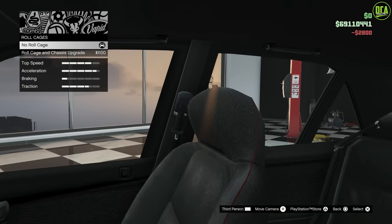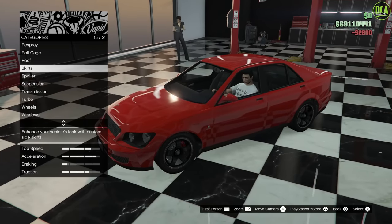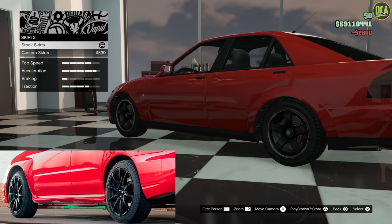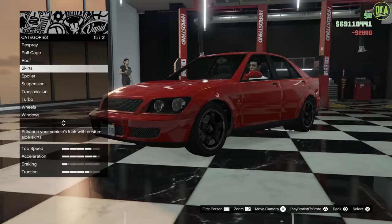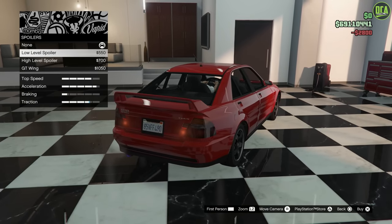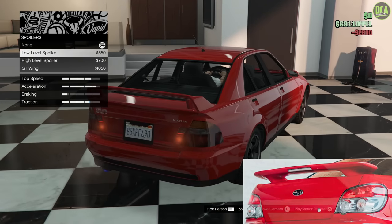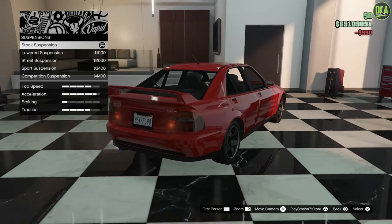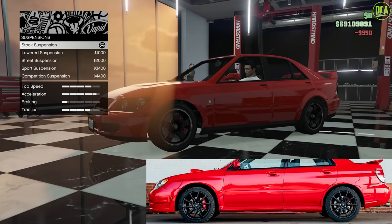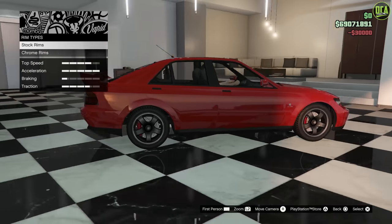The real car did not have a roll cage or red seats - seats were black - so we'll keep stock. No sunstrip either. For side skirts, the real car had primary-colored side skirts but we can't do that, and they sit too low and don't flow with the rest of the car, so we'll stick with stock. For the spoiler, the low-level spoiler is the closest - the mounting points and general shape are most similar. For suspension, because of the stunts in the movie the ride height was pretty high, so stock suspension is the closest.